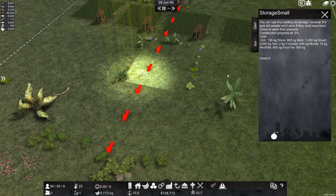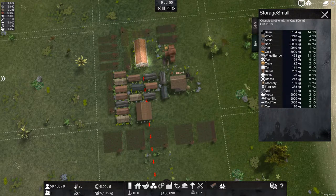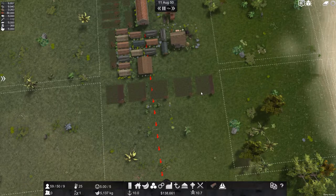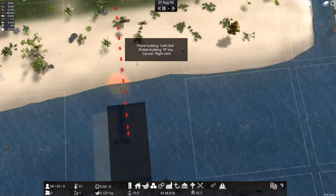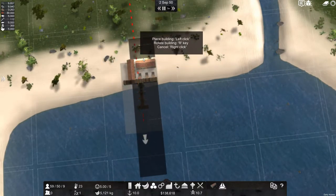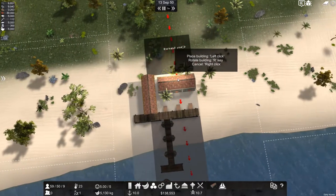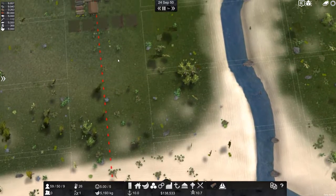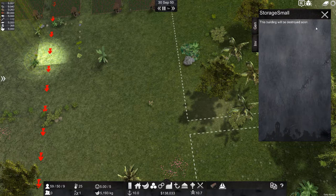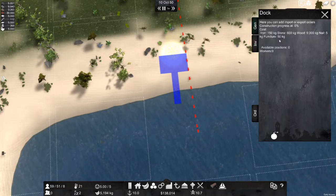Why is that storage shed not being built? Let's see — wheelbarrow, furniture, three, six, eight. I wonder if we don't have enough furniture to do this. I'm going to see if we can get this trading post down — maybe we can trade for furniture. Let's put it right here, boom. We'll cancel the storage shed, demolish it, and hope we have enough to make this. Furniture 50 — cool, we don't need that many.